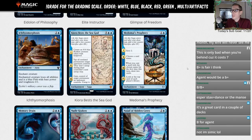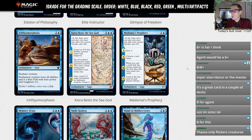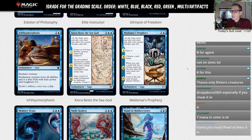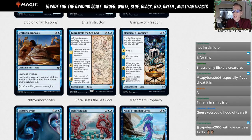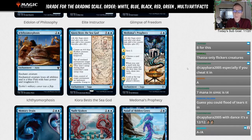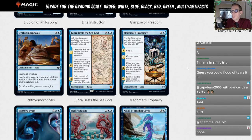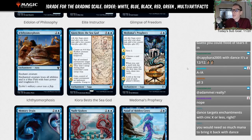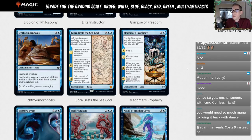Metamorphic Prophecy — one and a blue, uncommon saga with four chapters. This may be new — all Dominaria sagas had three chapters, and I don't think the white sagas from this set had four either. Chapter one: scry two. Chapter two: choose a card name. Chapter three: when you cast a spell with the chosen name for the first time this turn, draw two cards. Chapter four: look at the top card of each player's library.